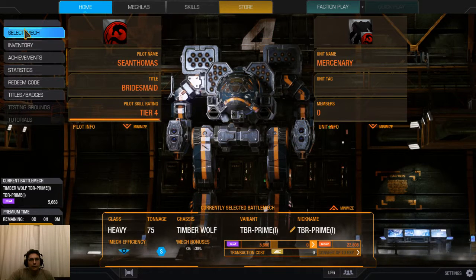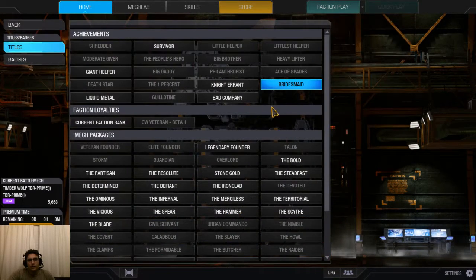You look at the left hand side, scroll down until you get to Titles and Badges. Go ahead and click Titles and Badges — you've got some achievements and you'll see it grayed out if you haven't earned it.